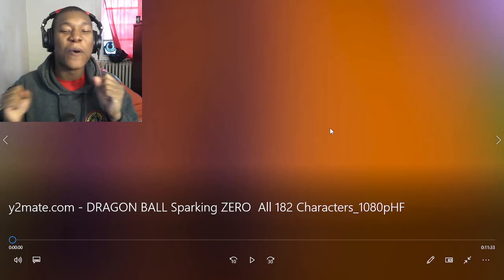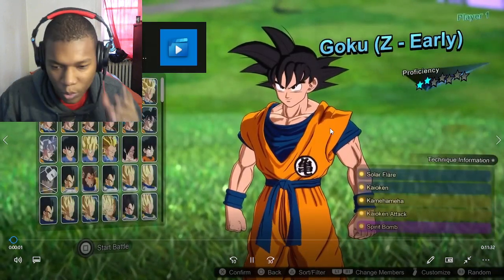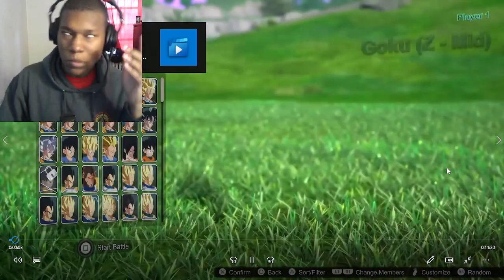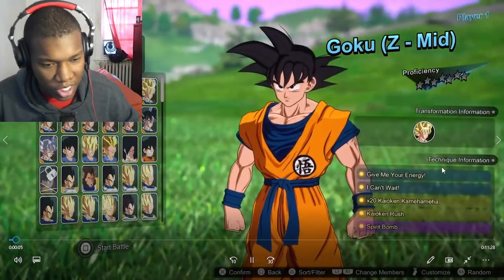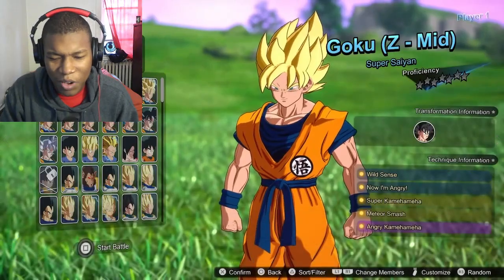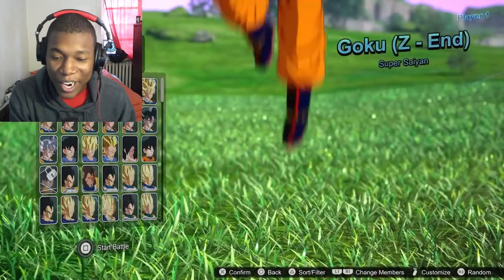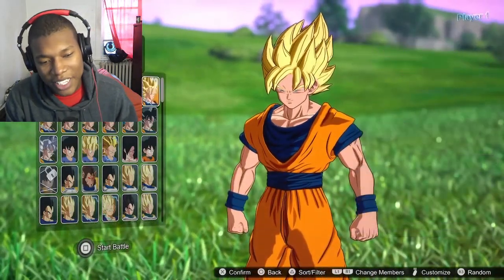Alright, so we got Dragon Ball Sparkling Zero — all 182 characters. Let's get to the video. We're reviewing every single one. We got Goku — mid. I'm saying Goku, man. Brother really got 182 characters. We all know Goku's the best of all time.